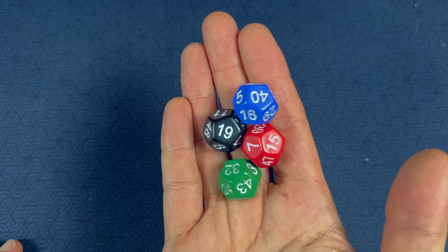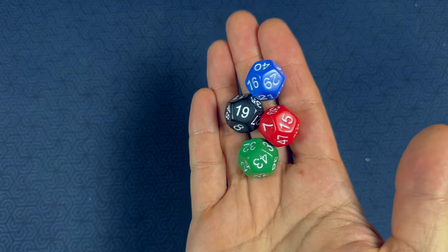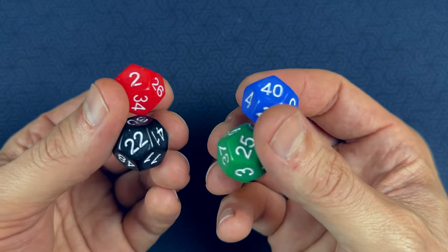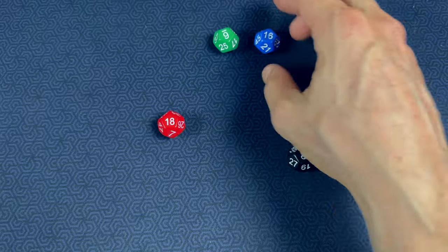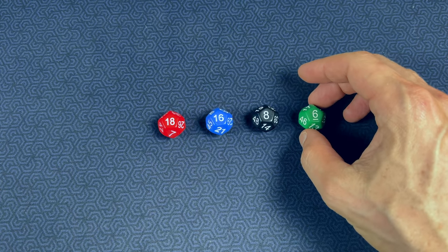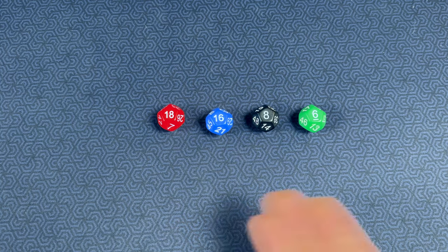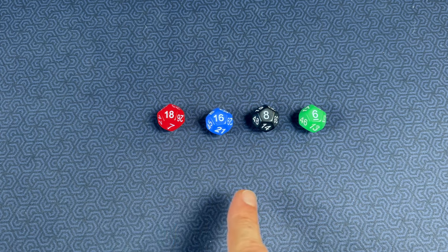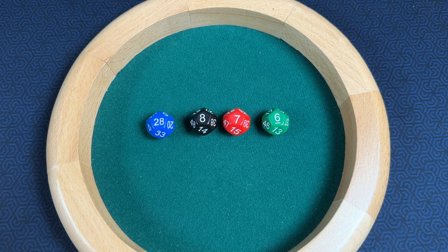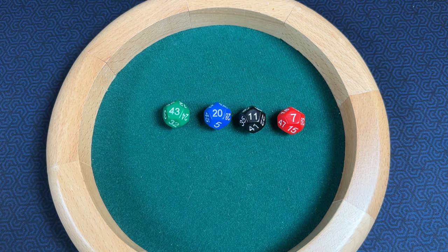These Go First Dice, on the other hand, are really clever. This is a set of four 12-sided dice, but every number value across the faces is unique. This allows two to four players to each pick a single die, roll them at the same time, and there will never be ties. Because every number value is unique, not only will there never be a tie, but there will always be a definitive turn order for each player. Yet no matter which die you grab, each possible ordering of the players has a mathematically equal chance of occurring.